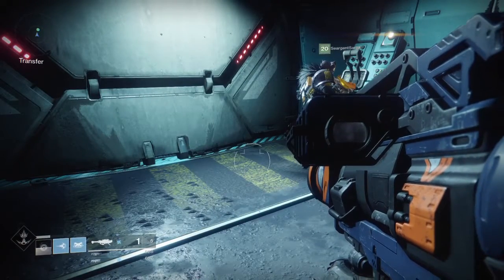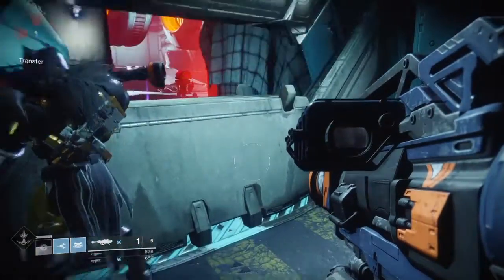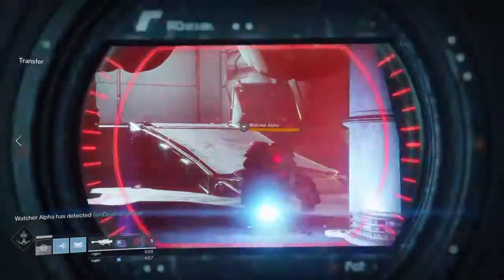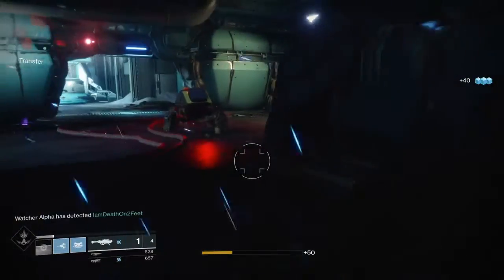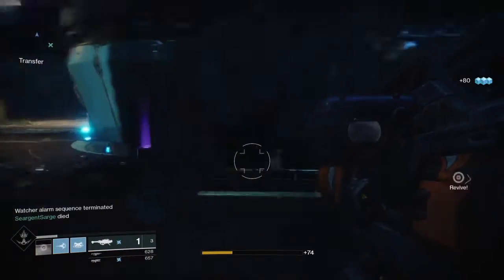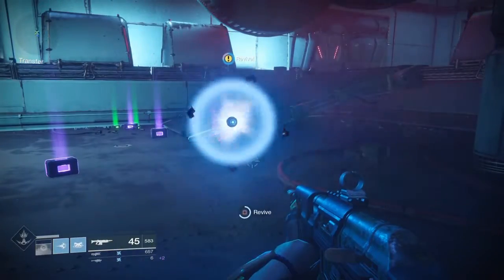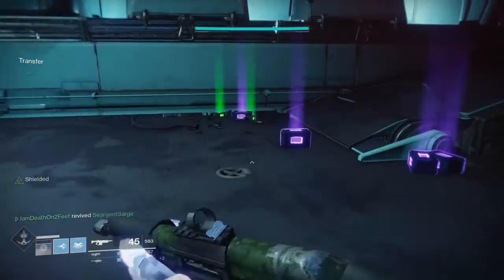Now, this part here — it's easier if you do it with a friend. There are four watchers in here, those little robots right there, and you have to destroy them all within about four seconds. So wipe out your favorite rocket launcher, take two, and your partner there takes the other two. When they're all destroyed, look at all this heavy on the floor. And preferably your partner doesn't get killed — rezzing back up.